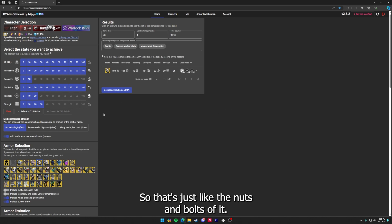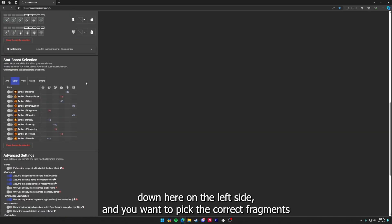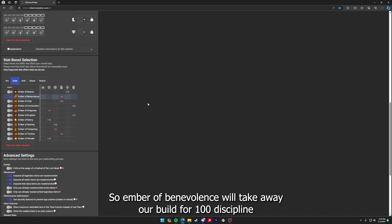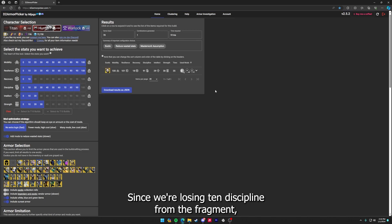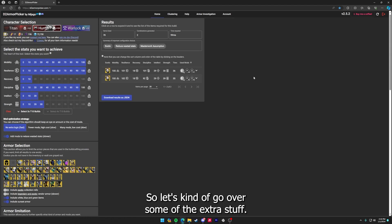That's the nuts and bolts of it — the simplest way to use it. What you also want to pay attention to is scrolling down to the stat boost selection on the left side and picking the correct fragments you're using in your build, mainly the ones that affect your stats. For example, Ember of Benevolence will remove our 100 discipline build and we change it to 90 to account for losing 10 discipline from that fragment. Make sure you have the correct subclass selected whenever you're going through this as well.